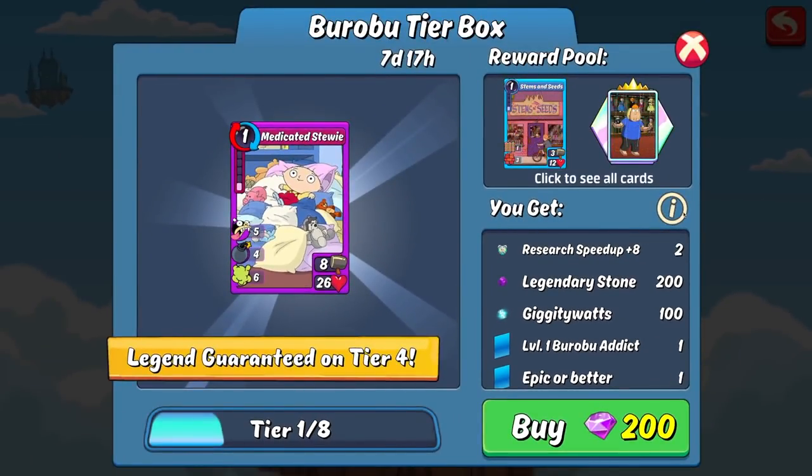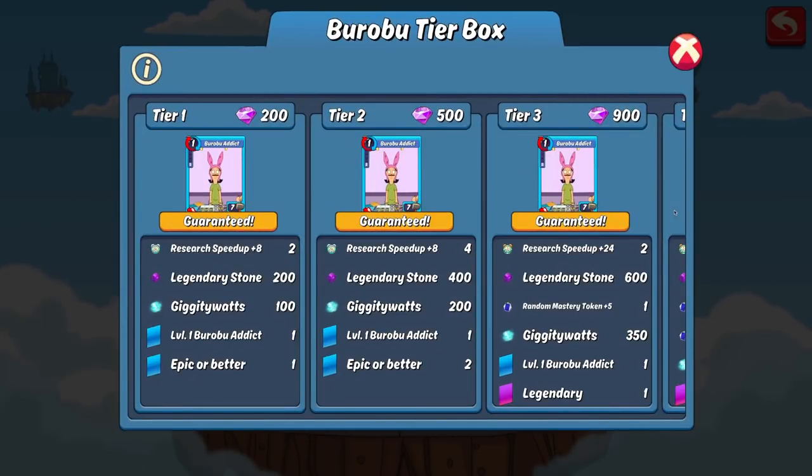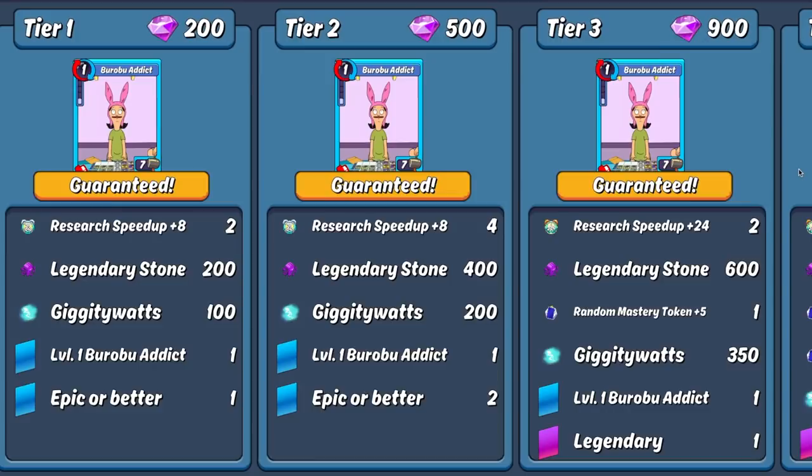Let's reserve judgment though until we see the rest of these tiers. If we click the little eye icon here, it will show us all of the tiers. After tier 1, the price jumps to 500 gems for tier 2 — once again giving you some research speedups, legendary stones, and Watts. For tier 2, it gives you another epic pre-combo and two random cards. Compared to regular boxes, you're coming out ahead here, as the first special deal on a regular box costs 800 gems and grants you three cards.